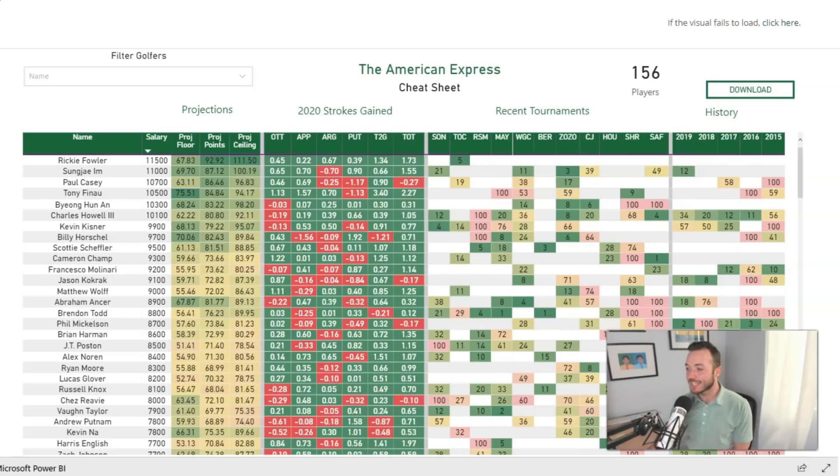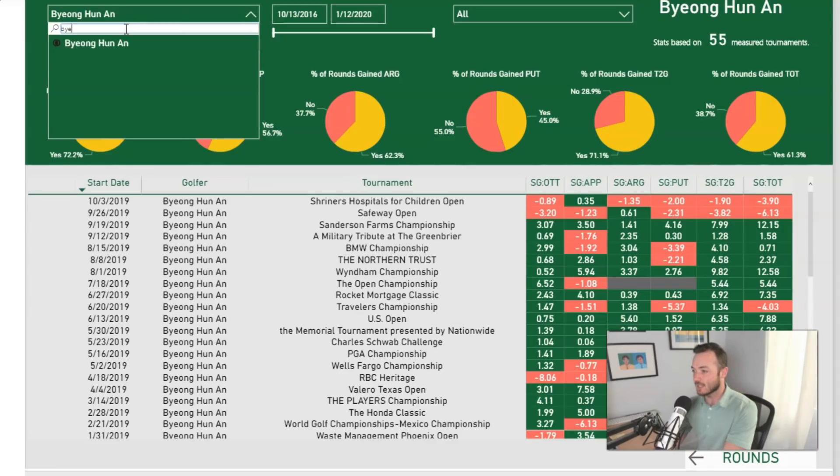In the $9K range, Kisner is probably fool's gold — similar to Patrick Reed. I love Kevin Kisner long-term, not sure how much these three courses fit him. But Scotty Scheffler at $9,500 — I've already fired a bet on him. He will probably be a staple in a lot of my lineups, could absolutely make my core. Third place at Bermuda, 18th at Mayakoba, fifth at the RSM — this kid is going to win, and win a lot.